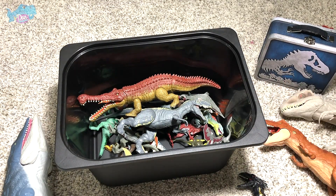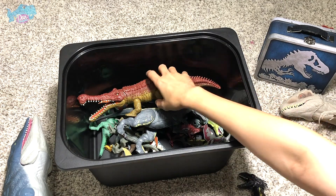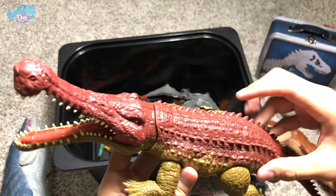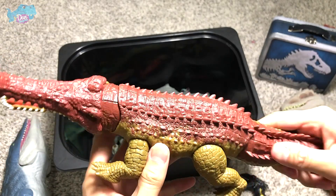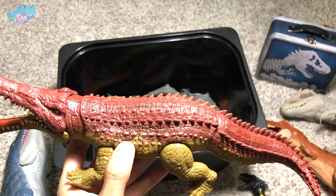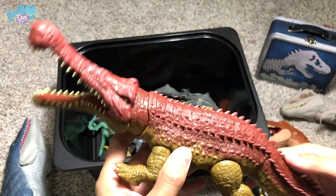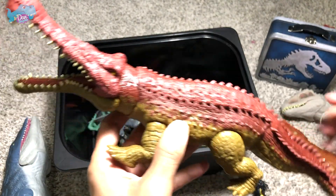Next up, not a dinosaur but a prehistoric animal — this is known as the Sarkosuchus. This is a Massive Biter Sarkosuchus. You're able to rotate the tail; at the same time the neck will move and the jaw will snap. Beautiful figure.